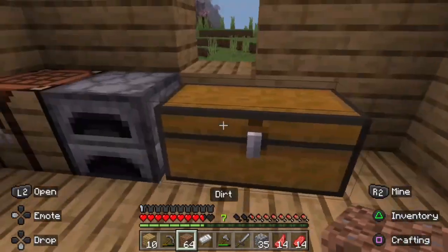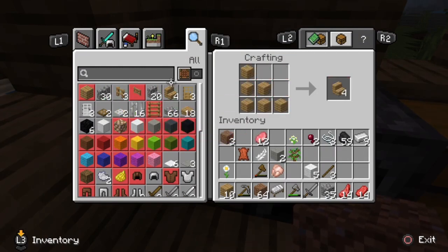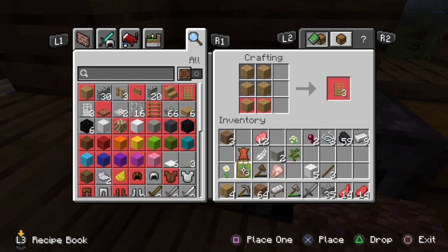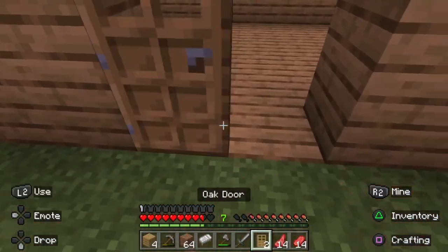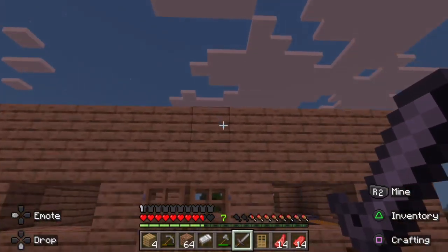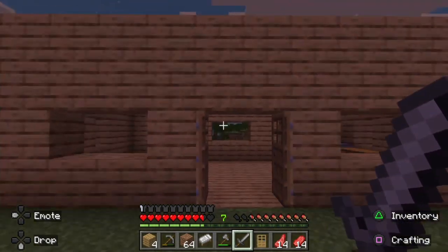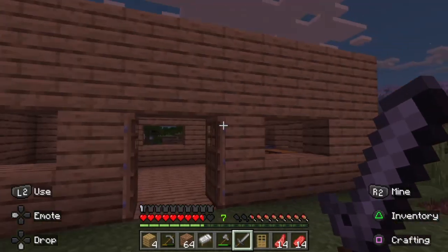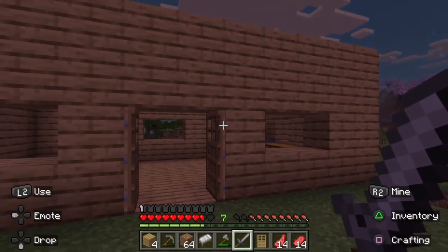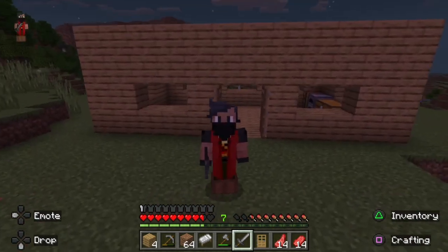Looking pretty good. Now we gotta make a door. Just remove this one. Now we added our door. And we gotta make a roof, which I'll do in the next video. So yeah, this is my house so far — not the best, nor the worst. We can always change it. That's about it.